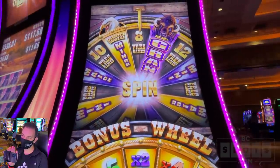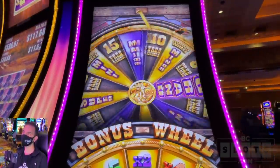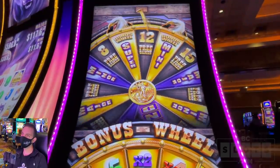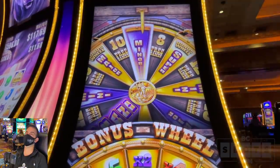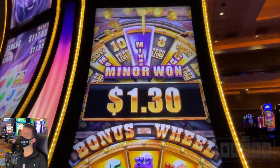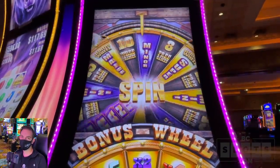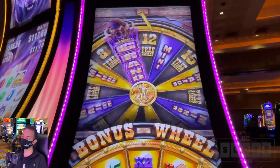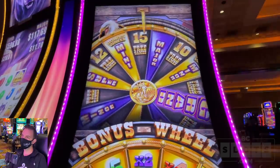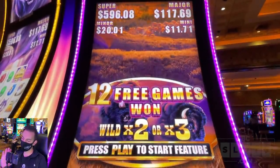You gotta land on the golden opportunities — that's when you get the bonus wheel with the multiplier. Let's find it. Golden, golden, golden, golden, golden. No gold, no gold. But we got the miner. And it ain't over yet — we're taking that $36 and spinning again. Now it's time to find a golden opportunity. Come on. Come on — 12 free games. No multiplier wheel for us, that's all right.